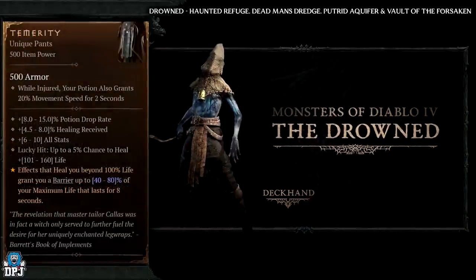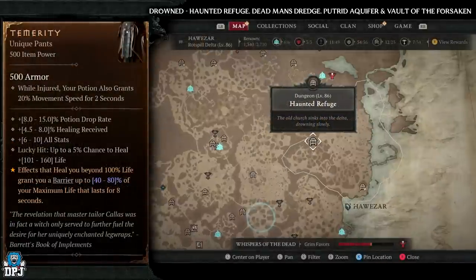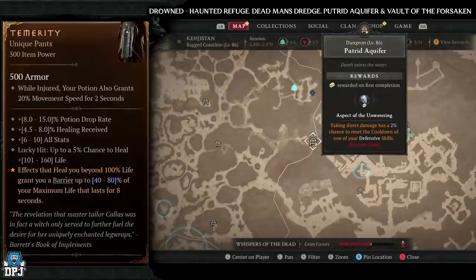Next up we have the Temerity, which also drops from drowned enemy types. The best dungeons for these are Haunted Refuge, Dead Man's Dredge, Putrid Aquifer, and Vault of the Forsaken. Try these out and try your luck.